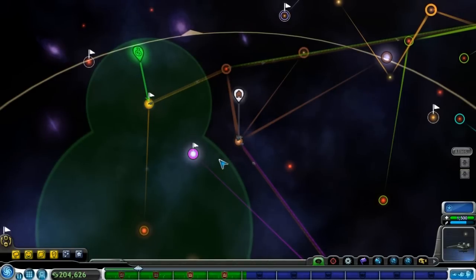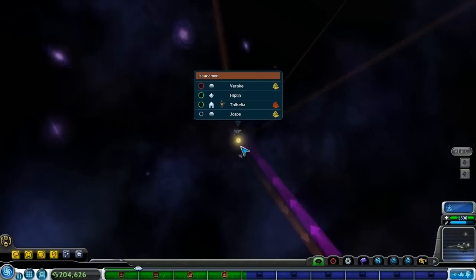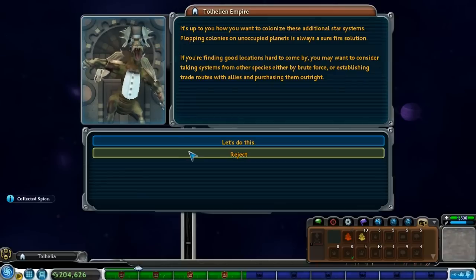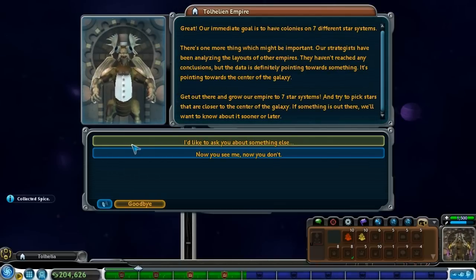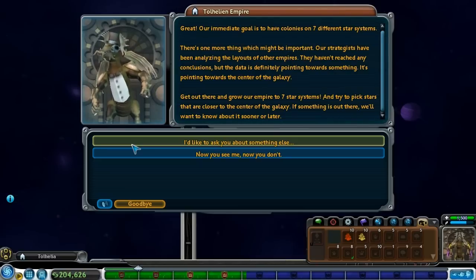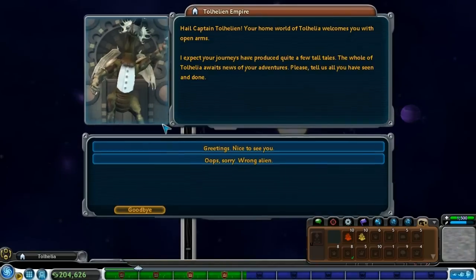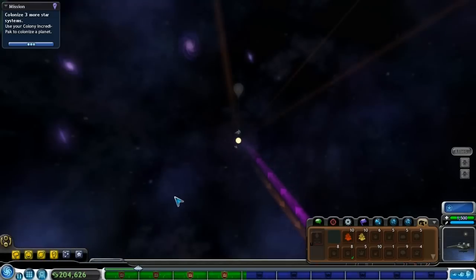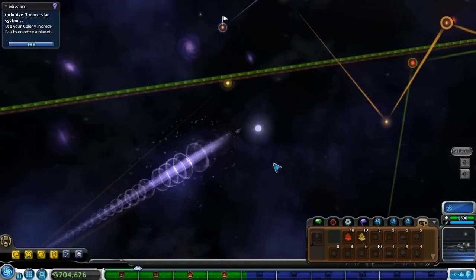Hey guys, this is Tollhe and welcome to Let's Play Spore part 22. In the last episode I was just running around selling some pink spices — wait, what did I just get into? Colonize three more star systems? So it's a new mission. I just want to recharge but I seem to have gotten myself into a mission here. I have to colonize three more stars now.